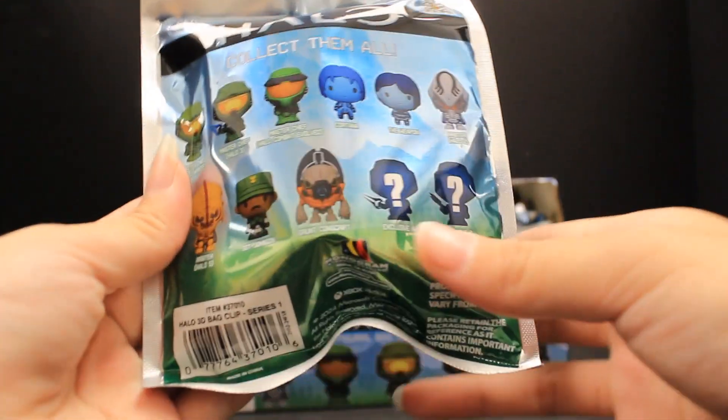Speaking of — here we go, here's our Arbiter from Halo 2 again. These features make it look a little more menacing — I don't know if that's his mouth or something. He looks a little more menacing, a little scary. That is a repeat though. Let's keep going.